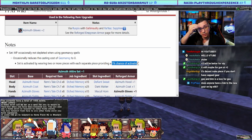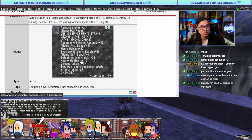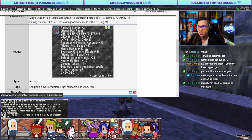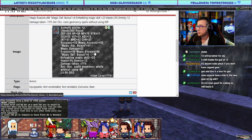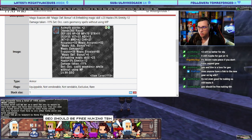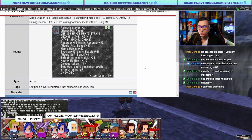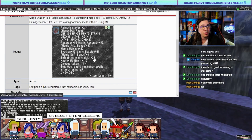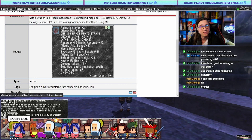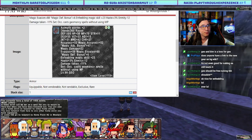Technically I'm generating less enmity and I'm less likely to get hit because I've got damage taken minus 11. As a free nuke piece, does IA beat it? Geo shouldn't be free nuking anyway. Enfeebling magic skill, enfeebling accuracy — yeah, the MAB plus enfeebling magic skill is okay. But Geo needs more help and you're not going to get it from items like this.